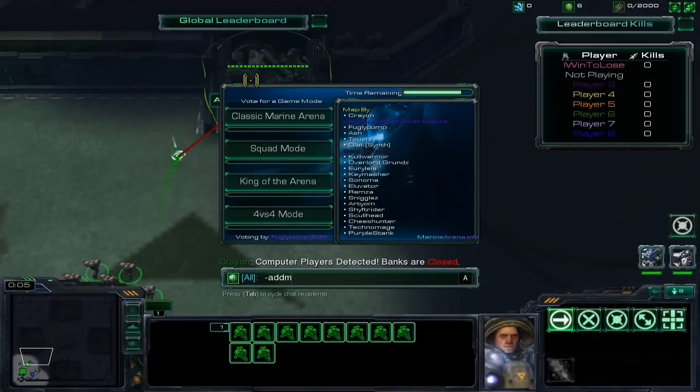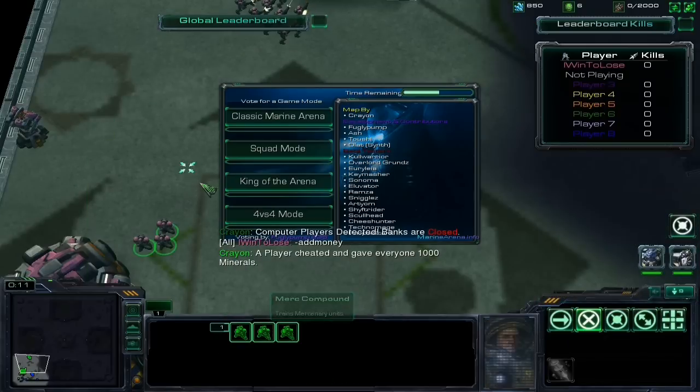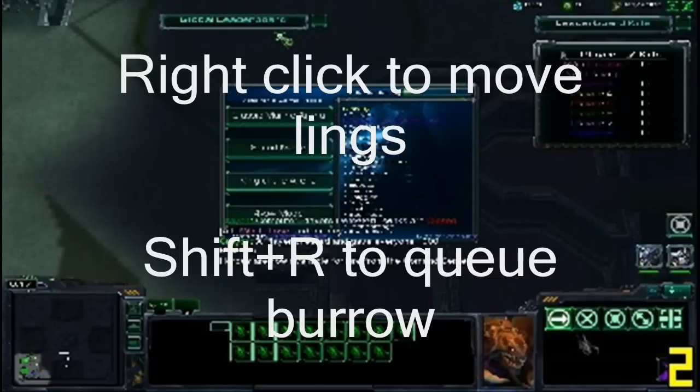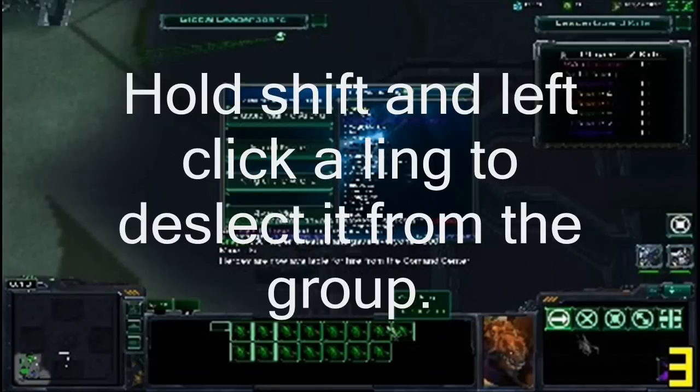This is best shown through an actual live example, so I recorded myself doing this. Here you select all your starting Zerglings that come out and build your links as soon as possible. Then you right click to move the Zerglings to where you want them to burrow. Hold SHIFT and press R to queue burrow — this is a very quick movement. Then afterwards you hold SHIFT and left click the Zergling from the control group to deselect it from the group.